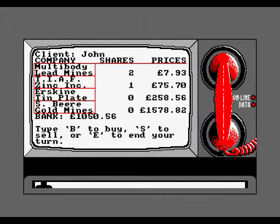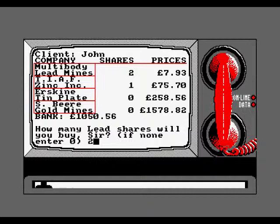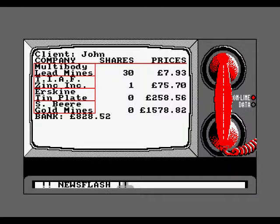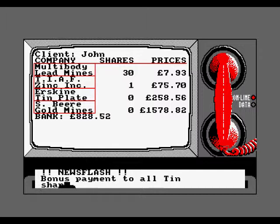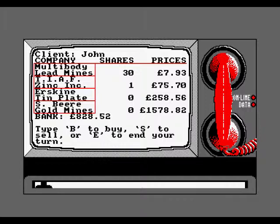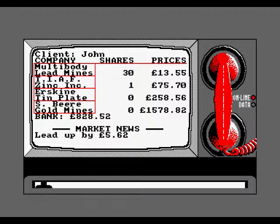Gold's going up again so really the only thing worth buying is lead because that is quite a cheap price. Let's buy lead - let's buy 25, and because everything else is pretty pricey let's round it up to 30. Bonus payment! Lead's up. Tin - what the fuck - I'm not buying tin because that's very unstable at the moment. Believe me this game is good.